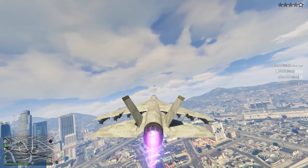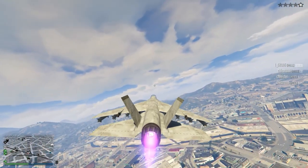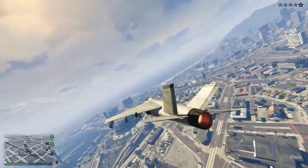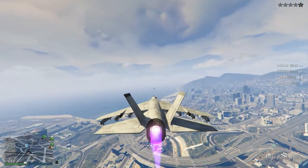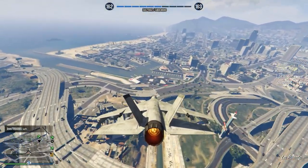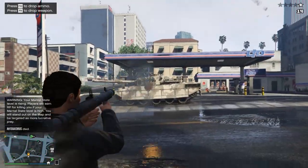Another way you can destroy tanks? Grab a Hydra — in fact any armed aircraft will do. Since tanks are unable to reach far distances with their main gun, aircraft are more than capable of destroying tanks with their homing missiles without the worry of being shot down by the tank. I especially like how quickly the Hydra chews up tanks. It's almost unbelievable that something that's supposed to be a tank can be destroyed in less than half a second.